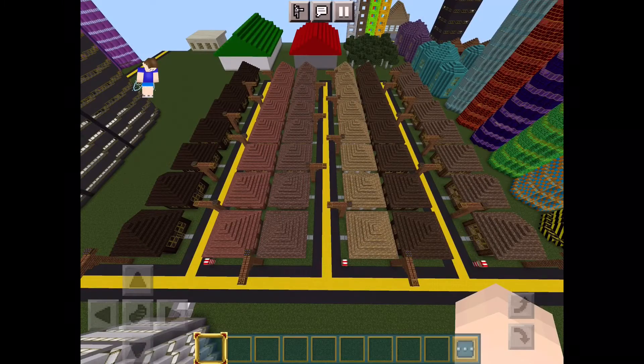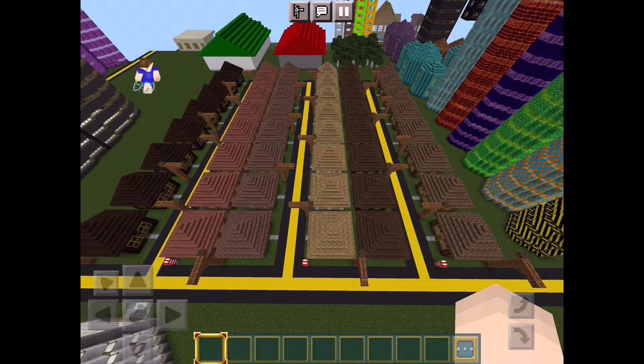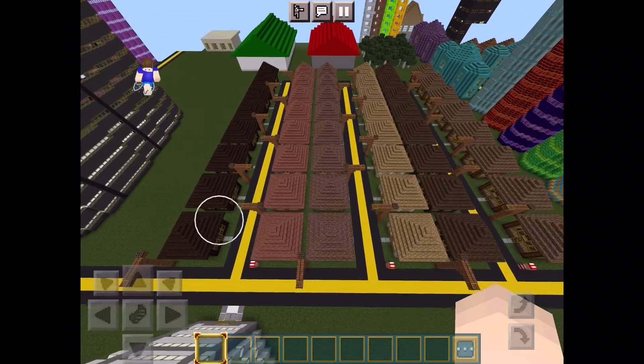Each road consists of 16 houses, with 8 of the same house — so 8 oak, 8 spruce, 8 birch, 8 jungle, 8 acacia, 8 dark oak.